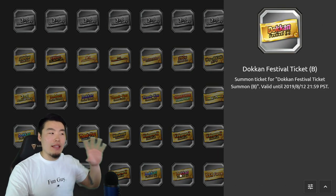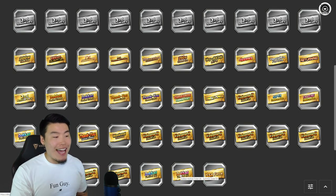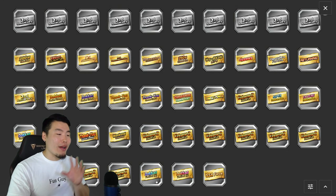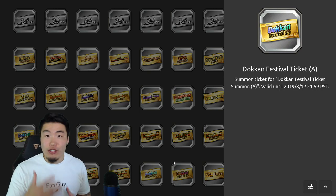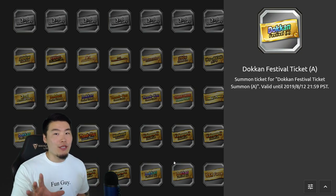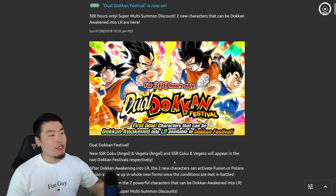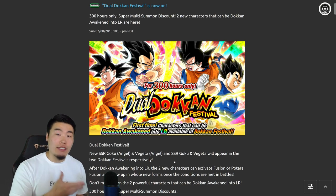If you guys have been playing this game for a while, maybe around for the three-year anniversary, you know exactly what these things are and you're probably pretty excited right now. But I recognize that we have new players joining the game every single day, especially around the anniversary period. Some of you might not know what you're looking at and might be kind of confused. So let me explain exactly what these represent — and I think the best way to do that is to take a look at what happened during the three-year anniversary last year on global.